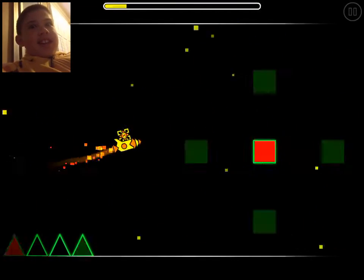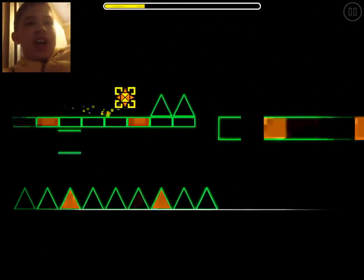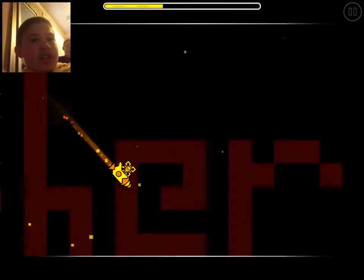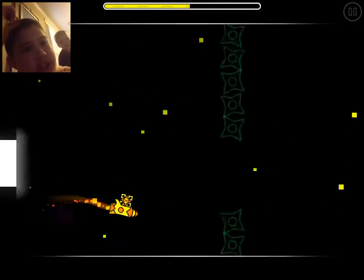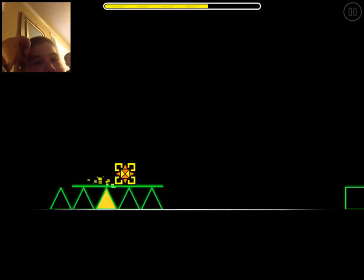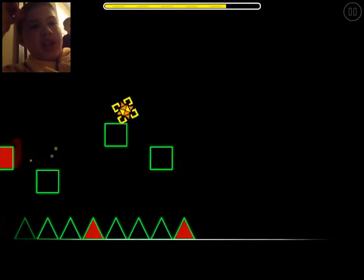Hello everybody, I'm showing you a level I made on Geometry Dash. This is my actual colors — it looks like this because earlier I was playing a Flappy Bird level I did, and I wanted it to look like Flappy Bird, so I made it these colors. My actual colors are red and white.